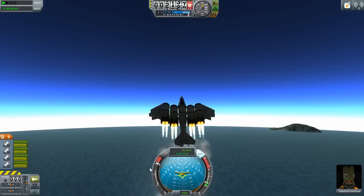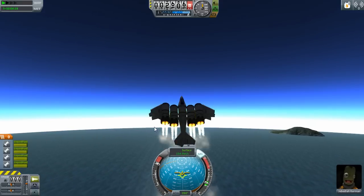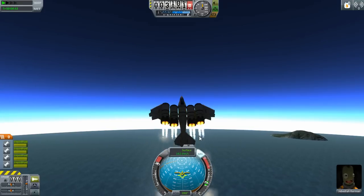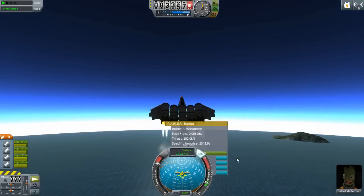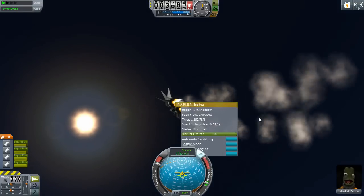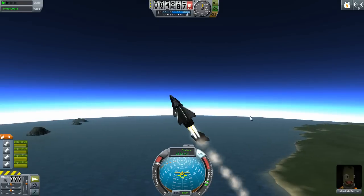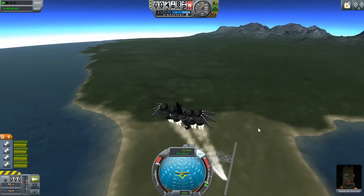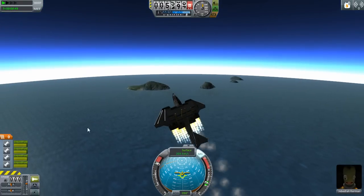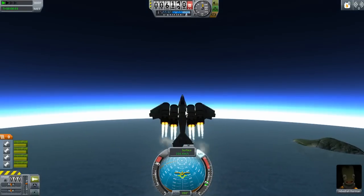Once we get to a decent altitude it will automatically switch over to using the other propellant, which will also make it a little bit faster. I can manually switch it if I right-click and toggle the mode, but I'm not going to. Like I said, we're going to try to get up as high as we can without using too much fuel. Hopefully a lot of fuel will be saved for the outer atmosphere or space.